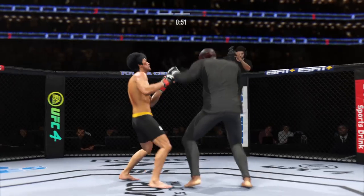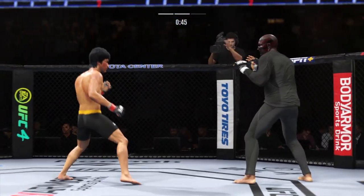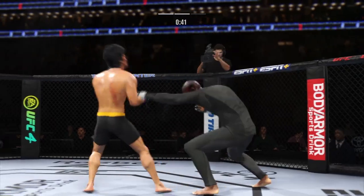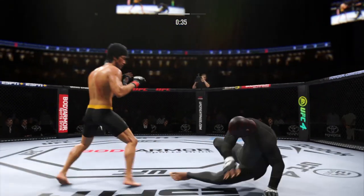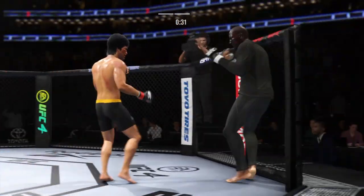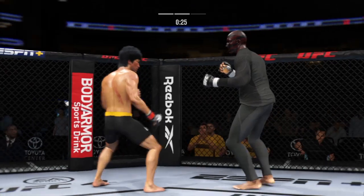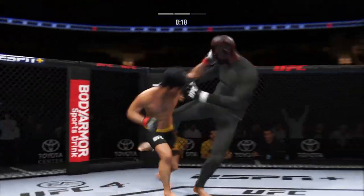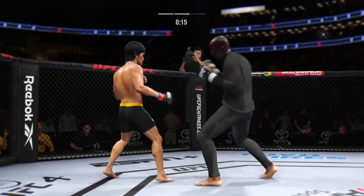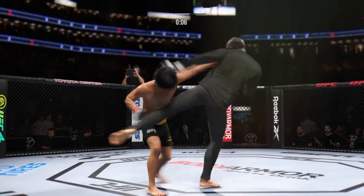Look at the angle of that nice body kick. Try to establish that jab. Nice leg kick there by Lee. A good series of kicks by him there. He has mixed it up beautifully on the feet tonight — he is kicking everywhere. He's doing a fantastic job. Look at him whip his hip into that kick.